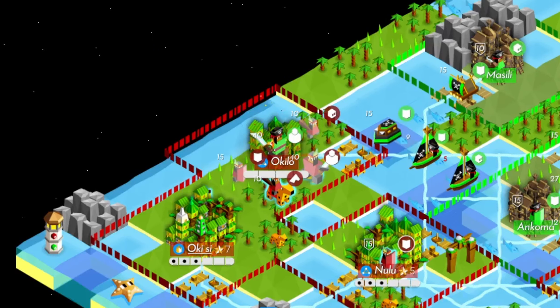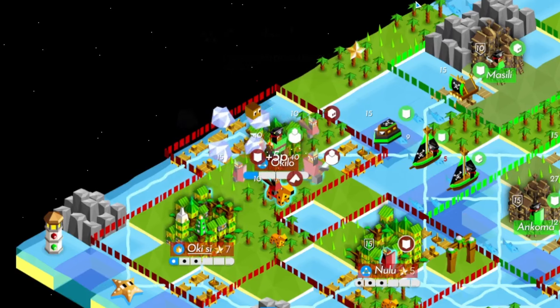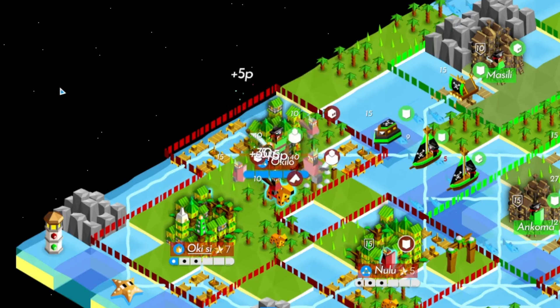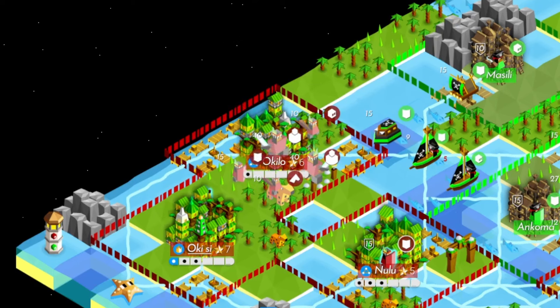Here's one last advanced tip about using population growth. If you want to pull off a Houdini — that's the trick where you disappear a sieging unit by upgrading the city and getting your own giant — you need to choose population growth. That boost in population allows you to quickly grow your city and pop a giant.